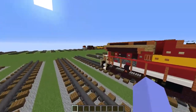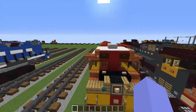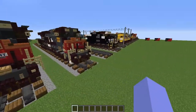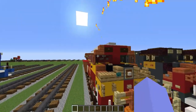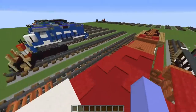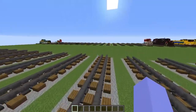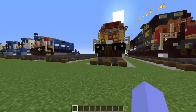Hello guys, so today we are going to be building the Canadian National ET4 AC 3069 Heritage Unit in Minecraft. This is the Wisconsin Central Heritage Unit, and this was a request by Annie Marie 303. I actually saw this heritage unit in person — it was my first heritage unit ever. I can thank heritageunits.com for helping me find it. Anyway, let's get started on the tutorial.